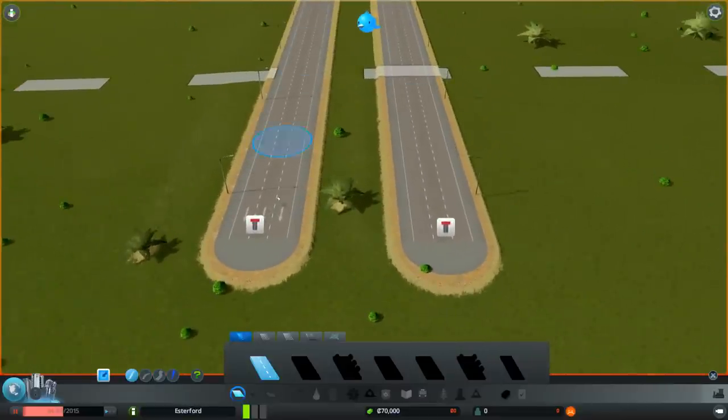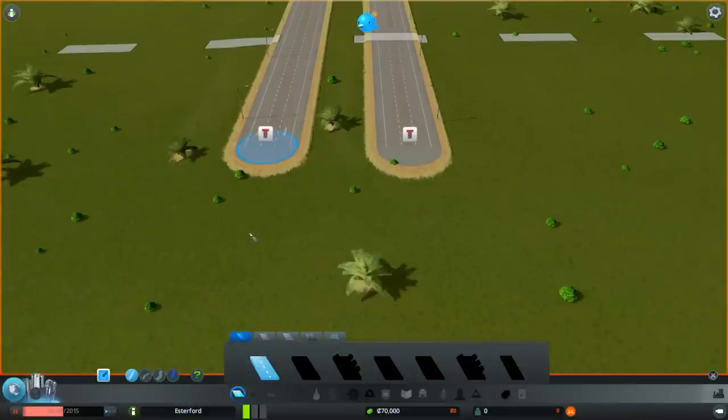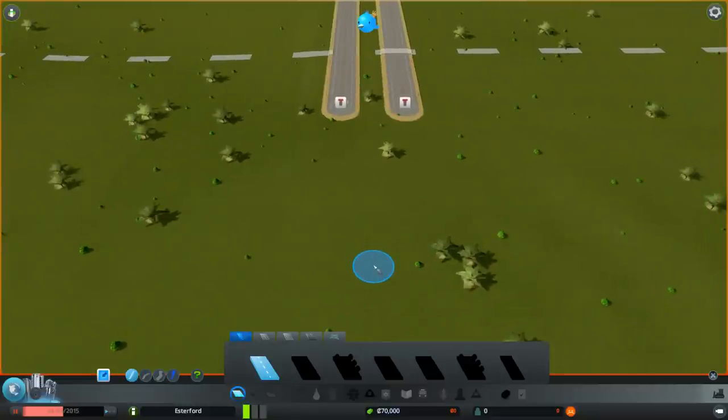SimCity users will be trying to press the shift key to snap to horizontal or vertical, but you can't — there's no snap feature like that, so you just have to judge it yourself. I'm going to start a little bit further down, coming up about 320 units. I don't want it lined up just in between those junction points.